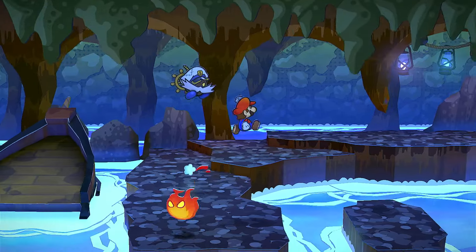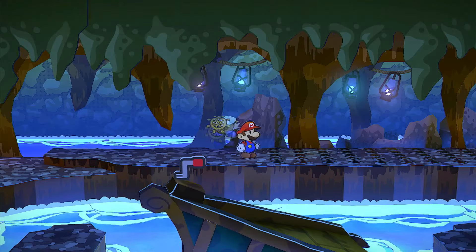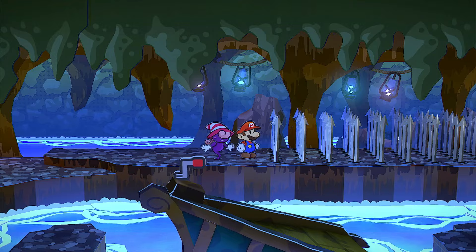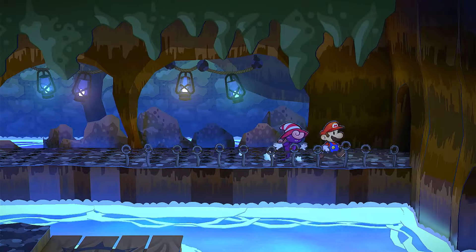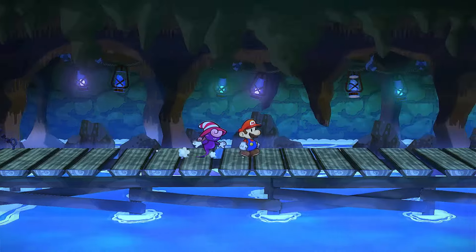So once we go over this way, there's going to be spikes. Let's go ahead and change into this ghost girl and then go across. They do take a while to come up. Make sure you go down — I was pretty close on that one. Looks like I only needed to do it once though. Alright, so let's just keep moving forward.